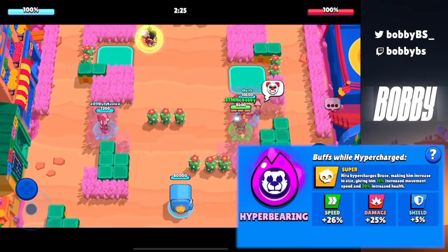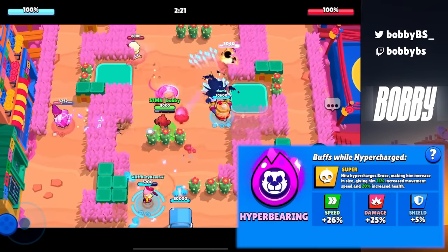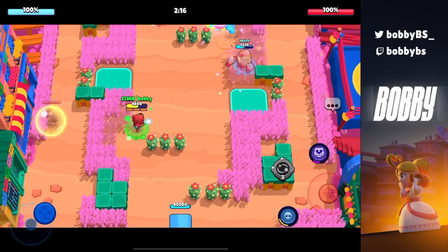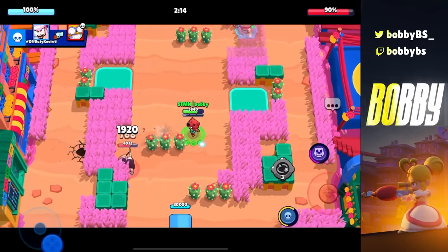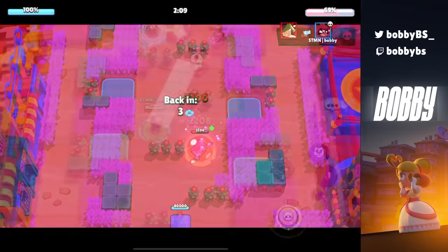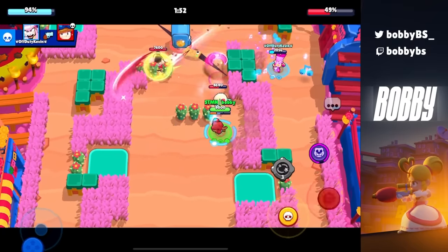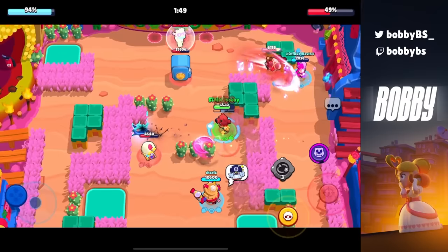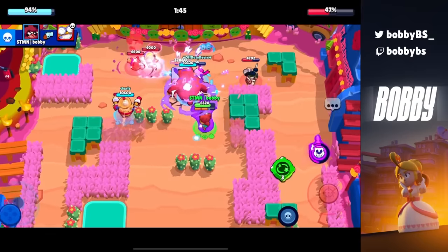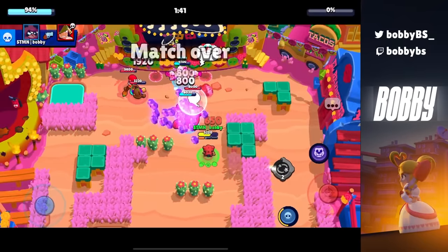At number 24 we have Nita's hyper Bearing, one of the most useful hypercharges in the game. It gives Nita's bear 15 more movement speed, which is really important for chasing opponents, and 20 increased health. This basically makes it so you cannot ignore the bear — you have to do something about it or you're going to lose within the next 10 seconds. Either of her gadgets just adds so much value to the bear.